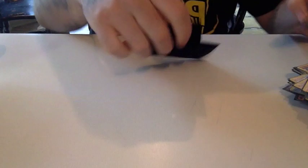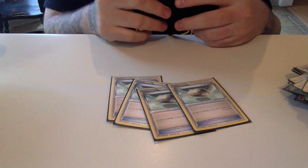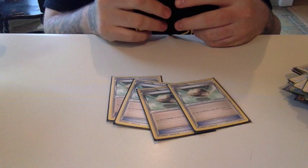We play four Float Stones, which give free retreat to any of our Pokémon but also allow us to power up the Garbotoxin ability on Garbodor. And we have four Ultra Balls — pretty standard in most decks, we just want to search out our Pokémon. The deck has done really well recently and actually came second in this event. I don't see any reason not to play it in Standard right now the way the format is built, so I'd say give it a try. Thank you so much for supporting ProPlayGames — that's it for today!